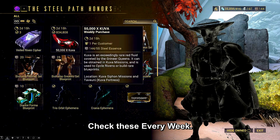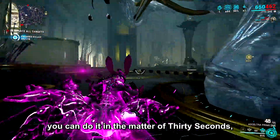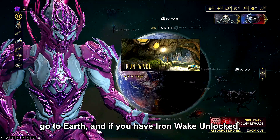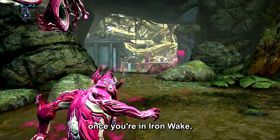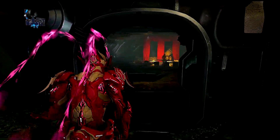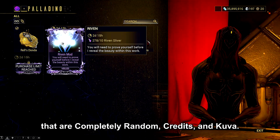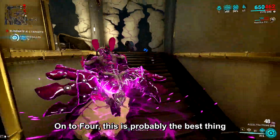Number three is very simple — you can do it in about 30 seconds and get great items. Go to navigation, go to Earth, and if you have Iron Wake unlocked, click on Iron Wake. Once you're in Iron Wake, run to the very back through these doors and talk to the guy behind the table. Every single week this guy will have two different random Riven mods, credits, and kuva.